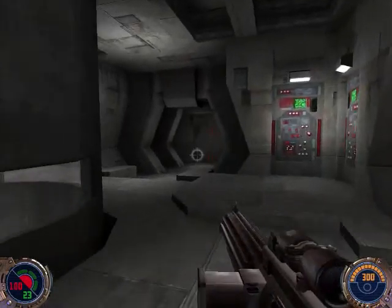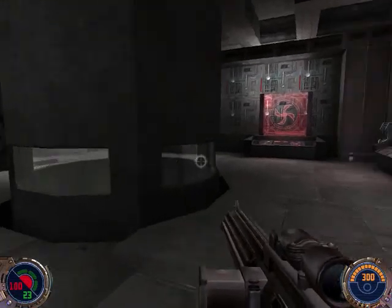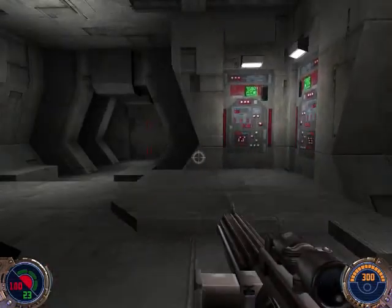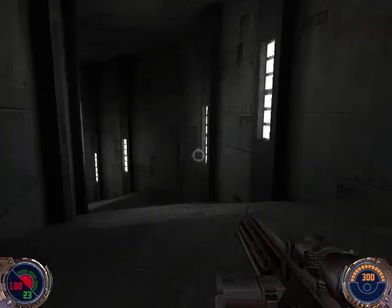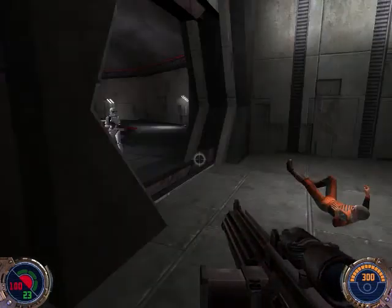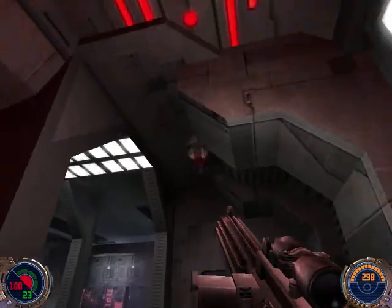There's one of the prisoners — we just gotta let him out somehow. Maybe this will do it. Yay! I set off an alarm. There's only one way out. That guy didn't make it. So we came from here, but we can now go through this door. And there's an automatic turret up there — we'll take care of it.